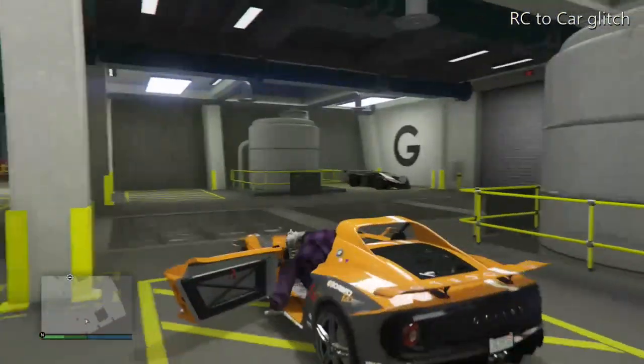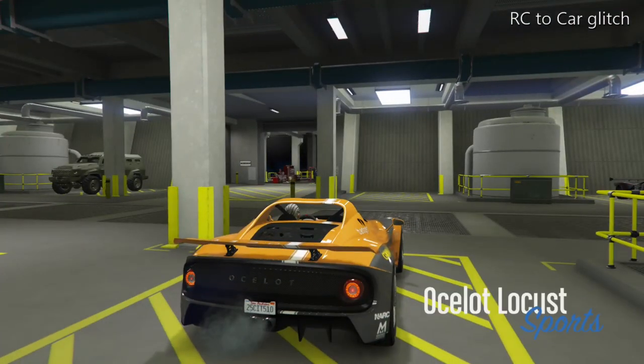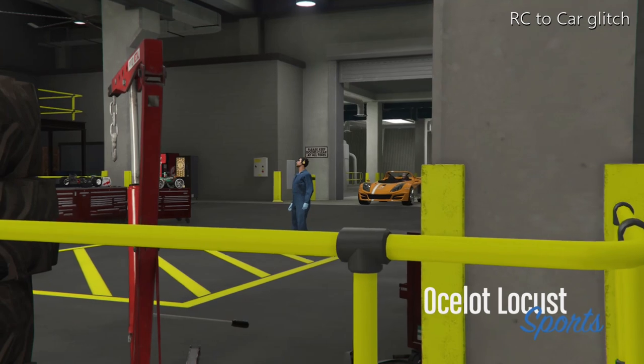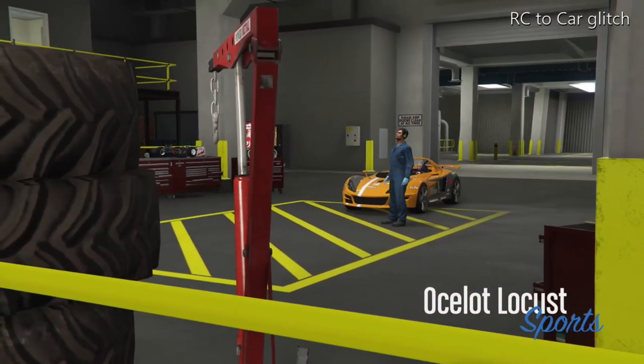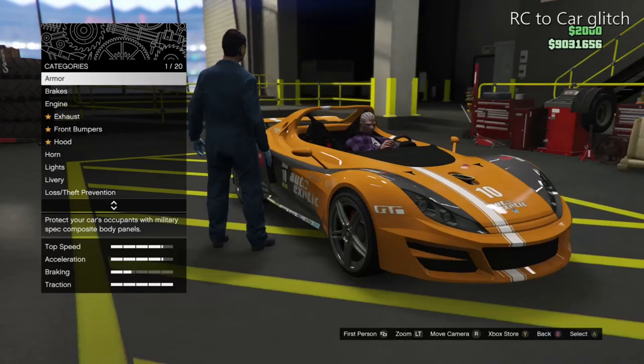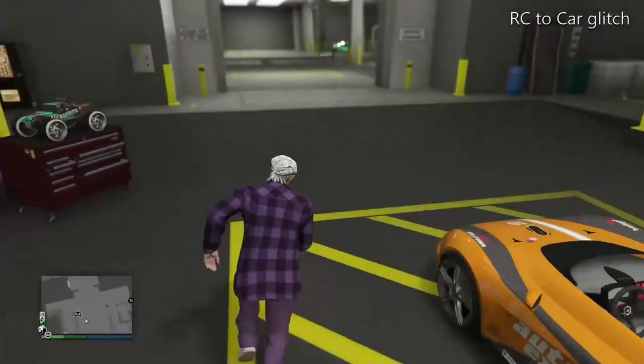First you need an X80 Proto. Drive the X80 Proto into the workshop, exit the vehicle — the door should fall off. Use the vehicle to move the mechanic to block the passenger's stall, as you'll see on my screen. And once you get that, you want to drive the vehicle that you want to put the mods on from the RC into the workshop.